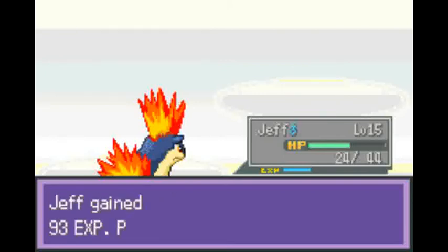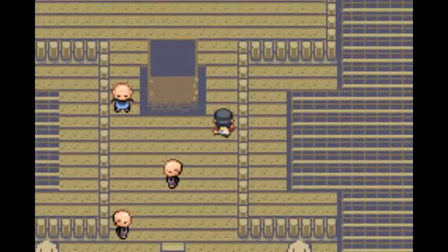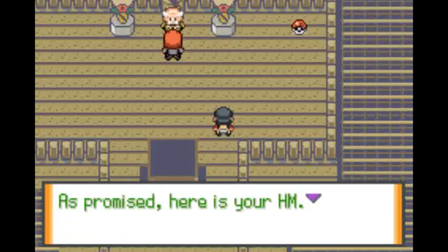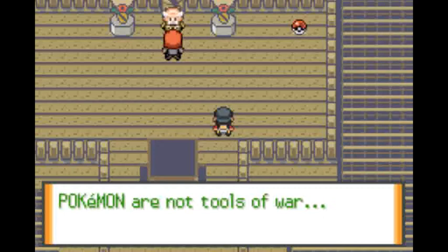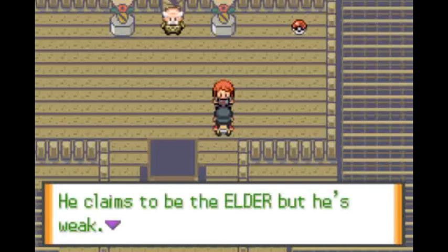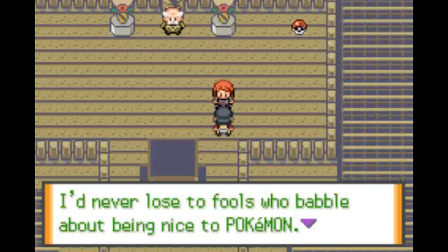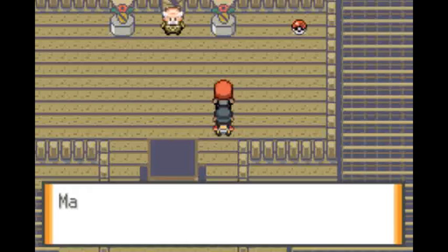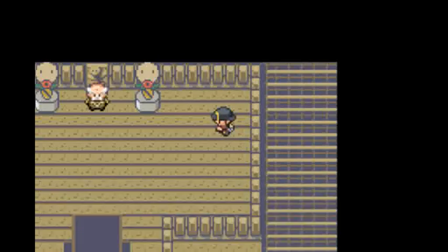Down goes Hoothoot. Now let's go up here. You are indeed skilled as a trainer. As promised, here is your HM. But let me say this — you should treat your Pokemon better. The way you battle is far too harsh. Pokemon are not tools of war. He claims to be the elder but he's weak. I'd never lose to fools who babble about being nice to Pokemon. I only care about strong Pokemon that can win. And so he used an escape rope to get out. And speak of the devil, here's an escape rope right here.